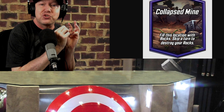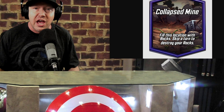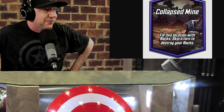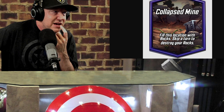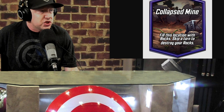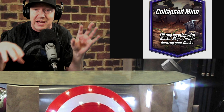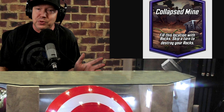This location screams some cards that are going to be obviously good, and we're going to go over those cards and then six different decks. The name of the location is Collapsed Mind. It fills the location with rocks, and you skip a turn to destroy your rocks. So there's going to be rocks on both sides, it's going to be clogged, you skip a turn, and then the rocks explode.